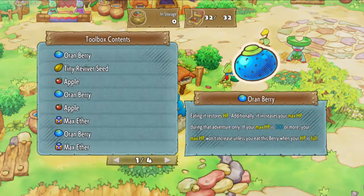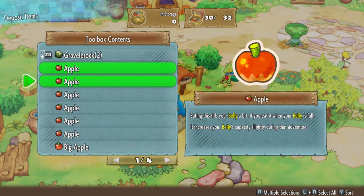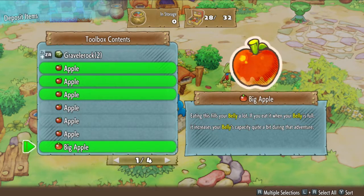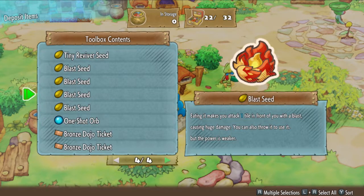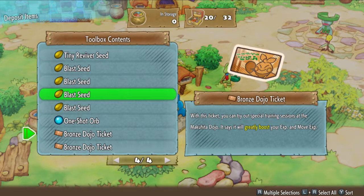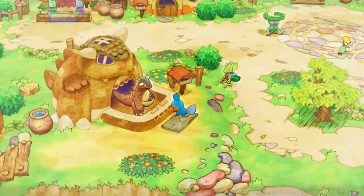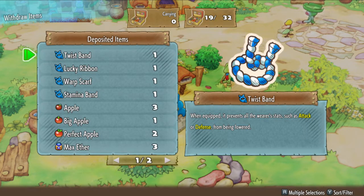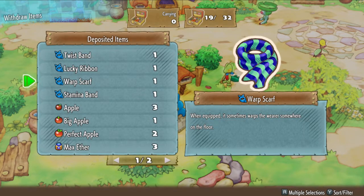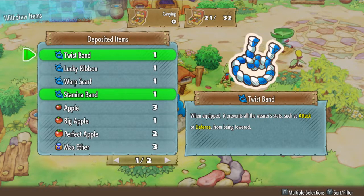I got storage over here. Let's sort everything, which is nice. Let's put some apples away. We don't need the Big Apple right now either. Let's put some Max Aethers away — we're gonna be building up a lot of Max Aethers. We do not need this many Reviver Seeds either. The Dojo, which is kind of new in how it works, gives you a lot of experience now. Using it defeats all enemies in the same room in a single shot — I'll hold on to that in case we run into a Monster House. We have a Twist Band: prevents all wear stats such as Attack or Defense from being lowered, prevents critical hits, and belly empties more slowly. Let's give the Twist Band to Trico and I'll wear the Stamina Band.